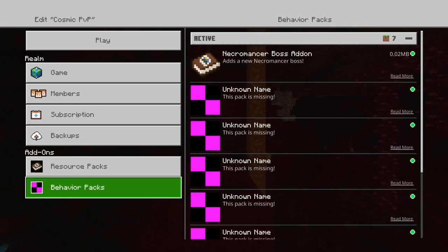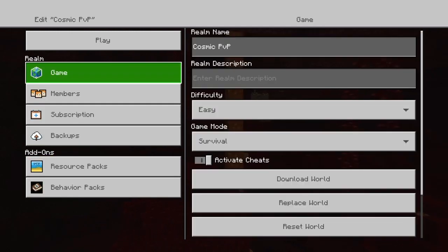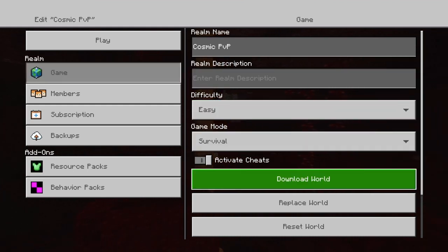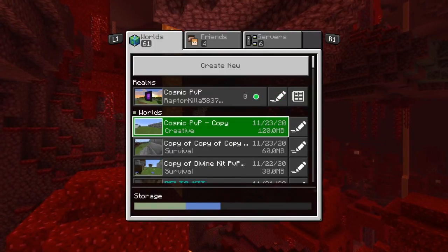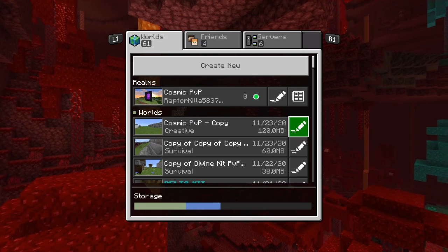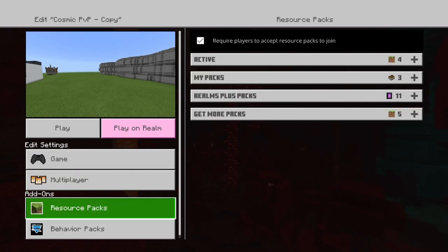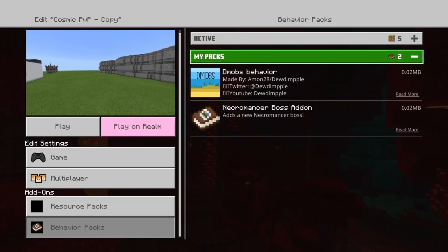So once you guys are on your PS4, you're going to want to go all the way up until you see Game in Realm. Once you see Game in Realm, you're then going to press Download World. Then it's going to start downloading the world on your PS4. Once you guys have done that, a world will pop up, which is this one right here. So if we open up this world, as you can see, I will have all the behavior packs that I had on and all of the resource packs that I had on. And that is pretty much, guys, how you guys do this.